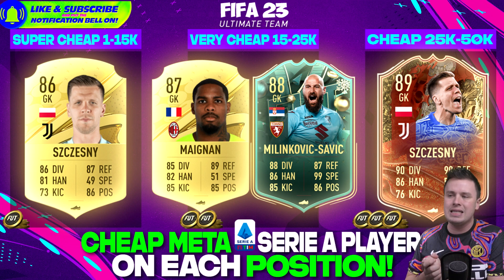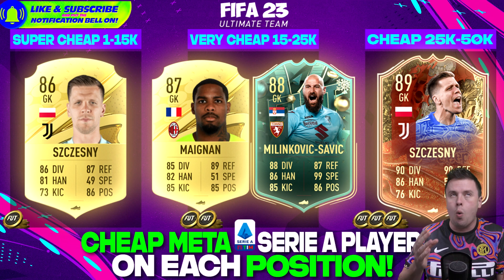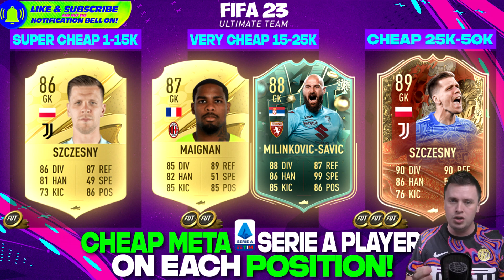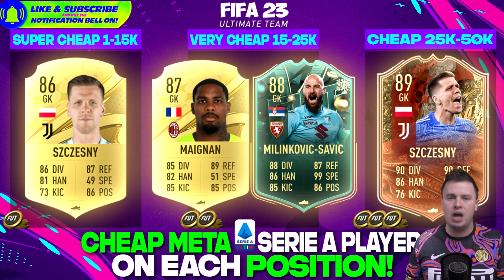Mike McNaught has better reflexes and just in-game feels way better than Chesney. Looking at the stats, Chesney seems overall more complete, but Mike McNaught in the game is a no-brainer — use him and he will do wonderful for you. And of course Milinkovic-Savic — I believe he is the brother of the central mid who plays for Lazio — has a Winter Wildcard card with Torino. This goalkeeper has 99 speed so rushing out of the goal is so quick. Great as a sweeper keeper. And the best is Centurion Alban Lafont Chesney, with 90 diving and 90 reflexes, reminiscent of Gianluigi Donnarumma back in his Serie A days.